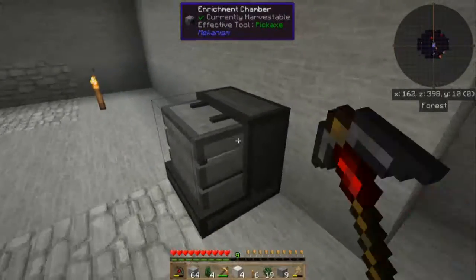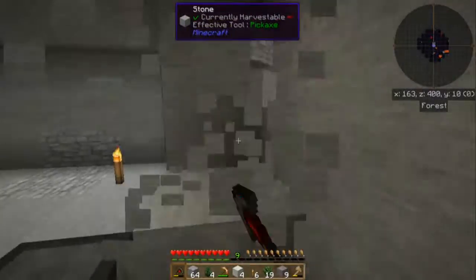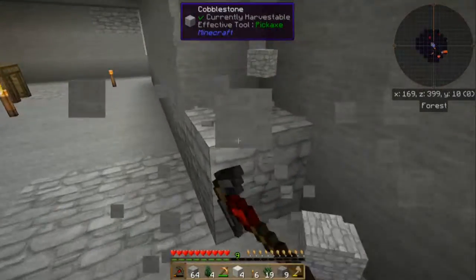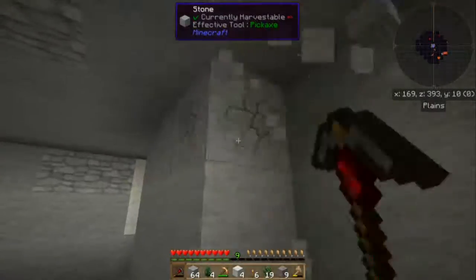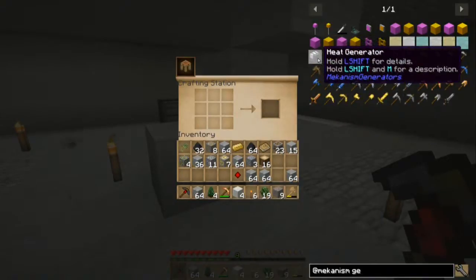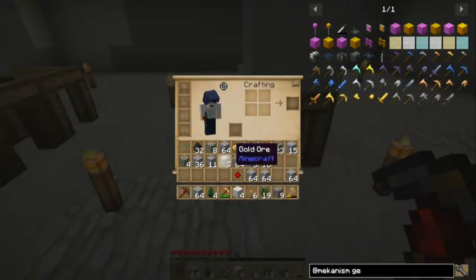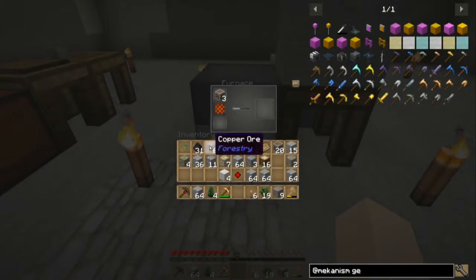I'll also check — this was a problem that we had before, which was that I couldn't see the interface without having problems. But turns out that's fixed, yay! That was an amazingly fruitless mine there. What does it take to make a heat generator? It takes two copper, one osmium, and three iron. One osmium — there we go, they're all queued up.